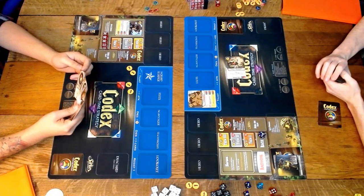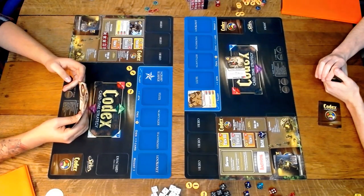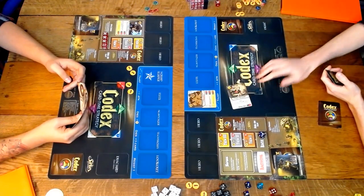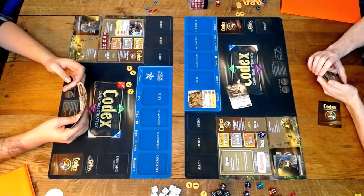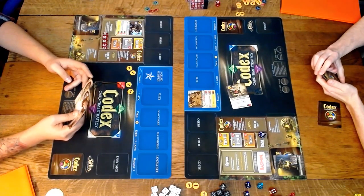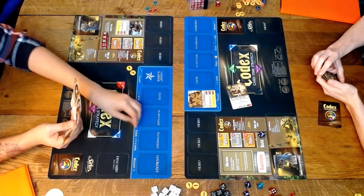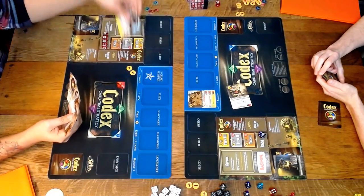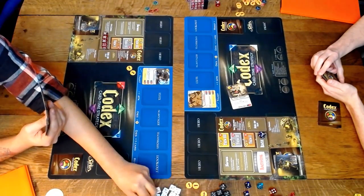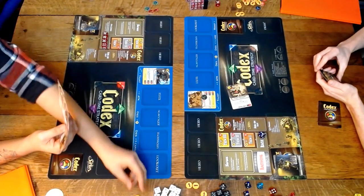Four gold remaining, six workers now. Player two going second is interesting because he can build his tech one building now — the tech one building requires six workers in the pile and costs one gold. Here comes River Montoya, coming into play at level one. As LK says, I'm going to regret this as he plays River.